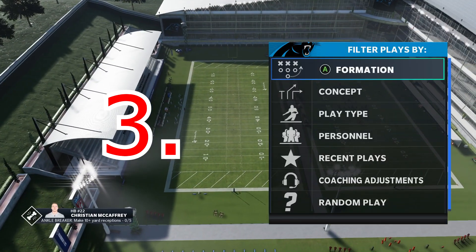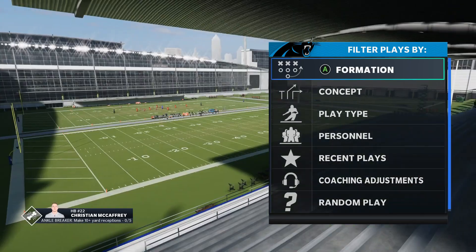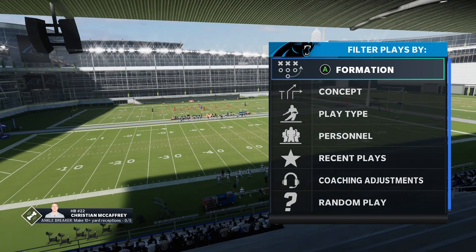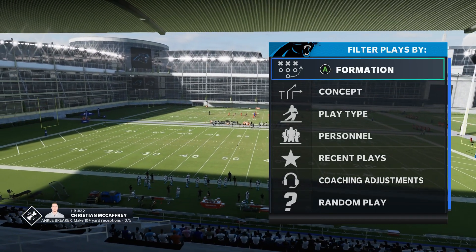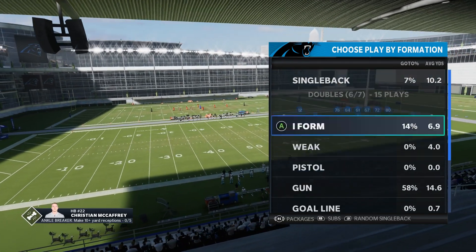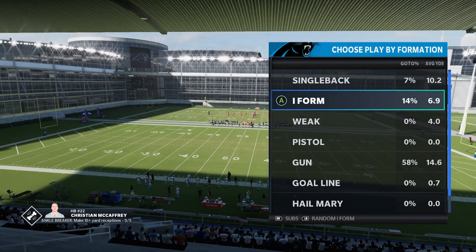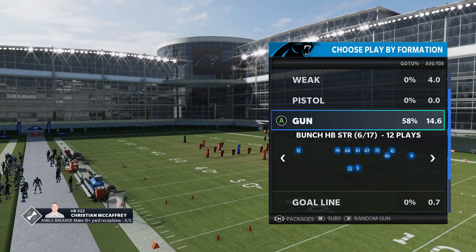Coming in at number three on the list is a playbook that's always been pretty good but usually does not make my top five, and that is the Panthers playbook. However, this year the Panthers playbook has changed. Some would say for the better, but it has been good even in the older versions. With a new head coach and new offensive coordinator, this playbook got a little bit of an upgrade. Under center is decent — you have things like I form close, so if you need to run, you do have some things you can go to. You have weak close flex. But the really special thing about this playbook is the gun bunch offset.